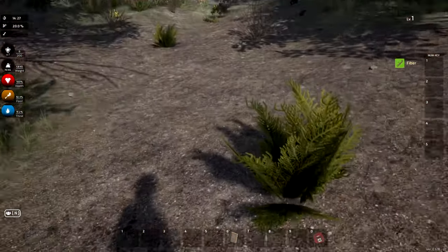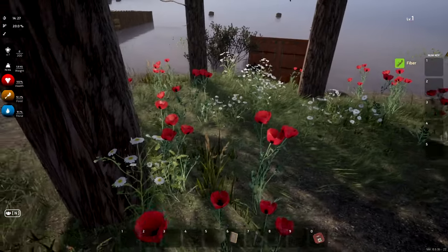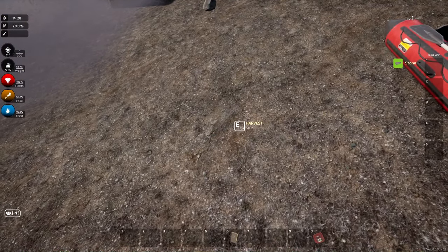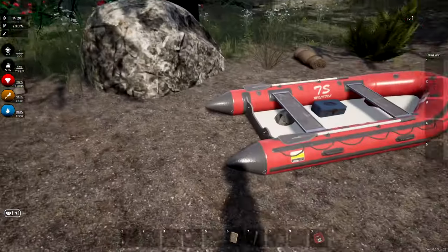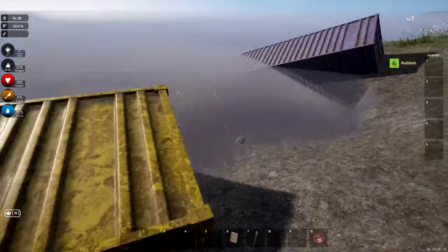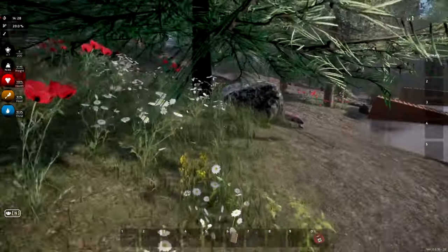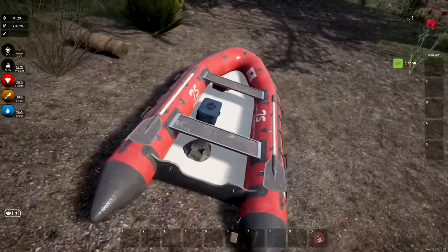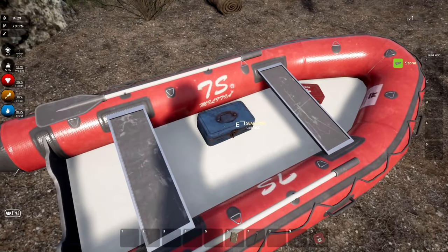We'll get some fiber from trees too — we'll see how that works. If this game is really good we could go deep into it. There's even a tropical island available as DLC for about three bucks, so why not? There's a rock in the water I can probably grab. Some more stuff over here too. Let me check my weight.